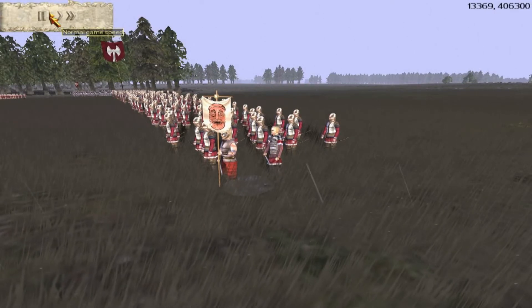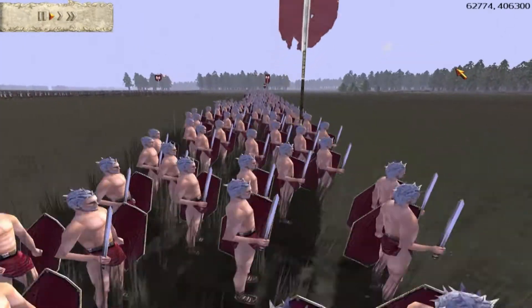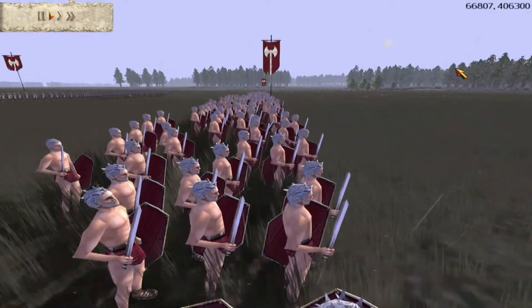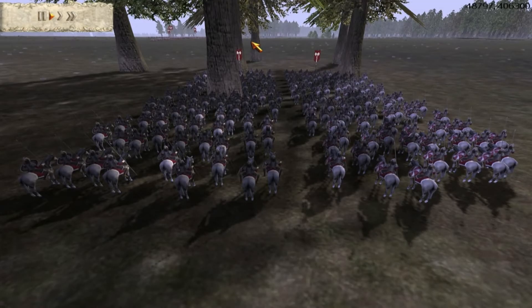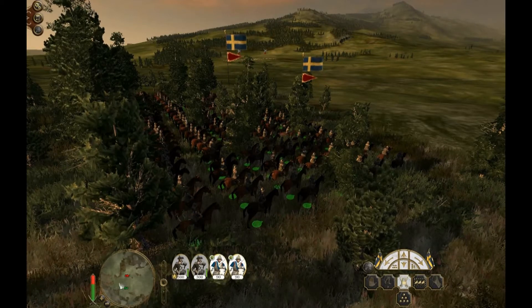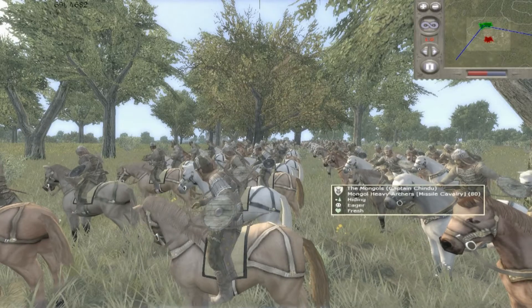Hello everyone, Berserkhead here, and welcome to my series called Total War Tactics, in which I show you many different tactics used throughout history and show you how to perform them in the games of the Total War franchise. Today I will take a look at the forest ambush, which has been used since ancient times and many famous battles were won thanks to it. A great example is the Battle of Tudorburg Forest, in which the Germanic general Arminius won a decisive victory against the Romans thanks to a brilliant forest ambush.